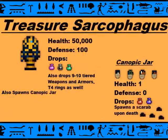We have a Treasure Sarcophagus, or Gold and Silver Sarcophagus, that has 50,000 health, 100 defense, and drops Attack Pots, Death Pots, Speed Pots, Tier 9 to 10 gear — Weapon and Armor — and Tier 4 rings. They spawn Canopic Jars. The Canopic Jars have 1 health and 0 defense when you break them. They drop Health Pots and Mana Pots, and they spawn Scarabs upon death.